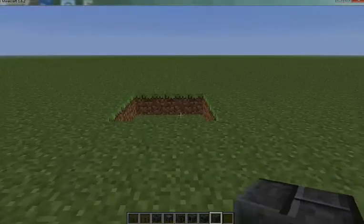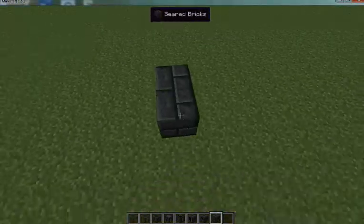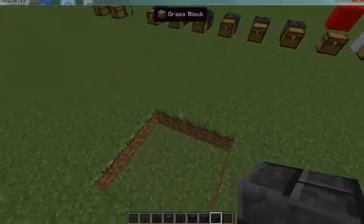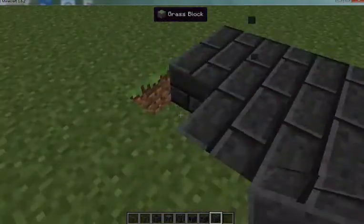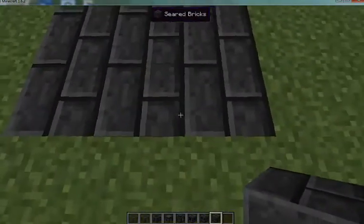Now to set up a smeltery, you want to get a little three-by-three area. You can build this up off the ground or in the ground — I just prefer to put my first layer in the ground. You don't have to build this exactly like me, but you can if you feel like it. The first thing you do is lay down your little three-by-three of seared bricks.